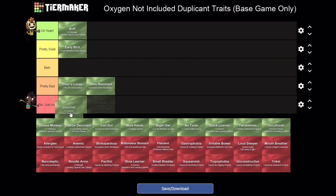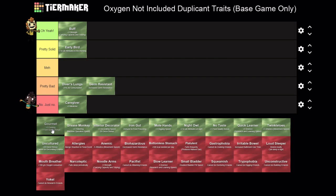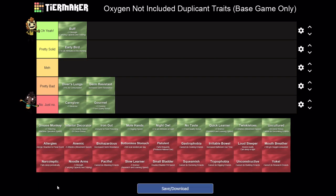Gourmet - plus three Cooking, minus one food quality bonus. This is also a just no. If you have a cook they're going to get this skill anyway, and you're probably going to have a cook dedicated to nothing but cooking. The minus one food quality bonus basically means they're going to be getting a morale penalty all the time just by default - getting a positive trait that has a penalty with it. I don't know if I can sign up to that.